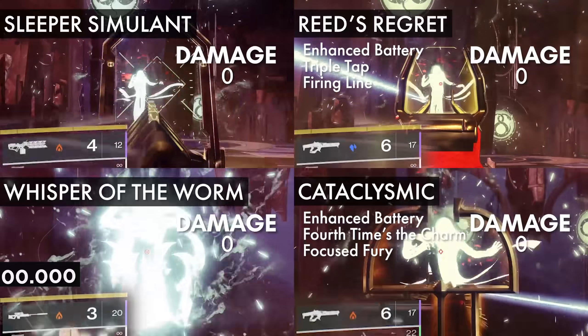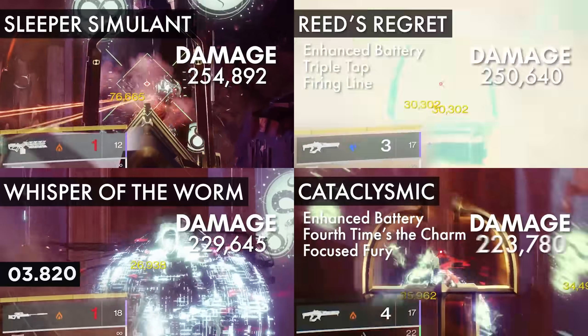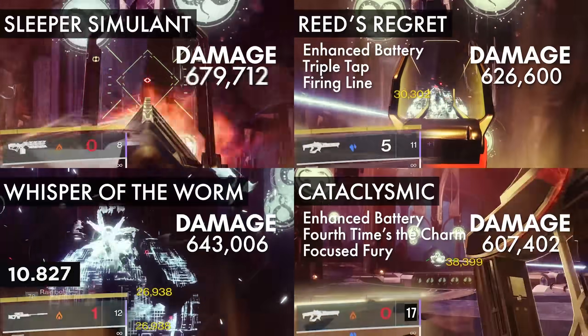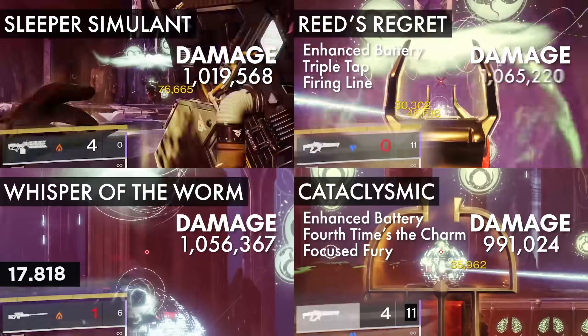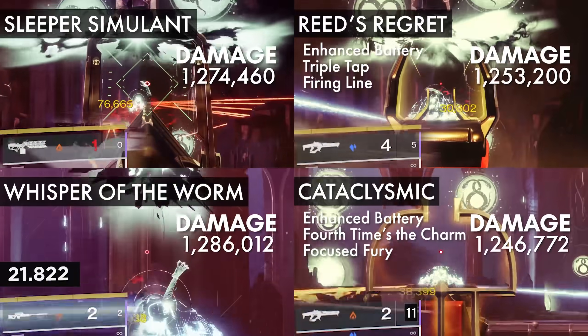I'm kind of cheating here because I've already tested Reed's Regret, Sleeper, and Whisper, so I'm basically just recycling my old footage. But I have a good reason for this — I wanted to see how Cataclysmic performed relative to all three of these weapons, as they are all precision DPS heavy weapons. I'm at Calus shooting Divinity to activate crit-related perks, but there's not enough time to shoot all of the ammo before I wipe. So I had to cut some of the clips together, but I made sure to line up everything frame by frame to perfectly preserve the timing of the damage sequence.